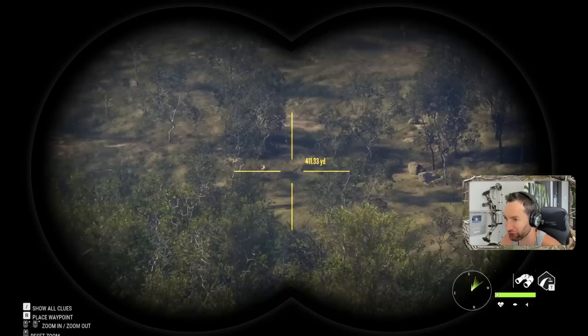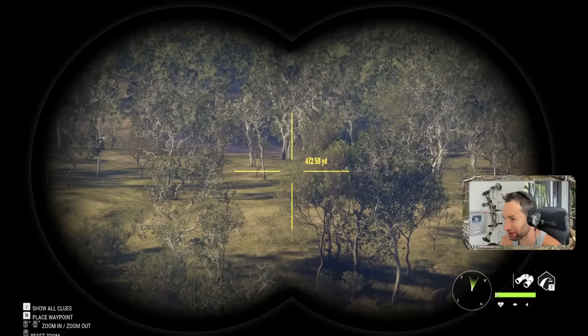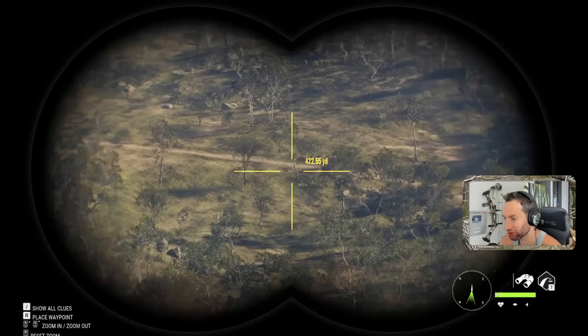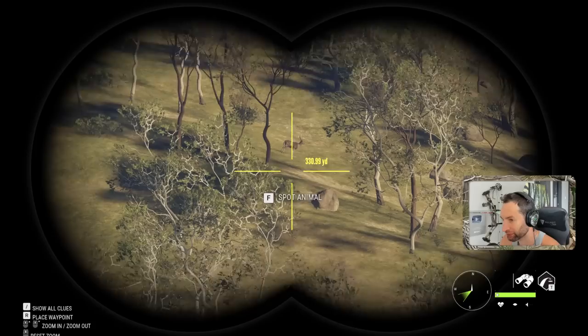We just climbed all the way to the top of this lookout tower and spotted a bunch of rusa down there — there's a really nice one bedded out there 400 yards away. Look at this view — we can see for miles out here. This is just such an incredible location. I love being able to spot and stalk and go for long distance shots from super high up. It is wide open.